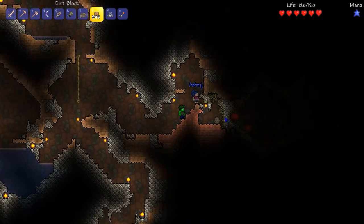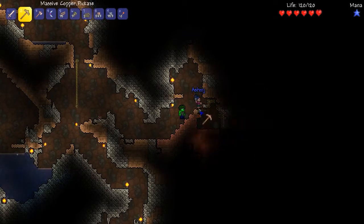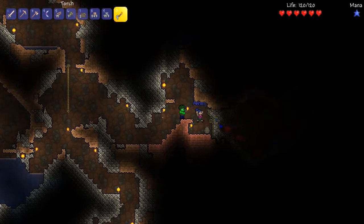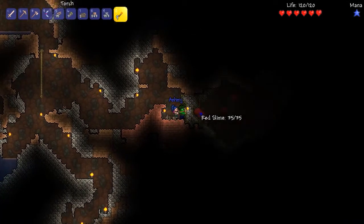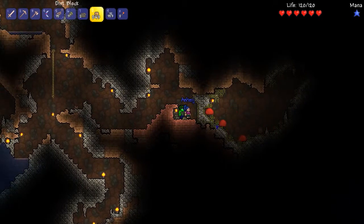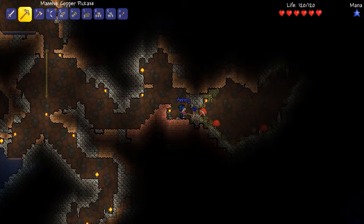Now I see a pot and some slimes and some cobwebs. That's some vines or something, isn't it? Cobwebs — does that stone break twice? Yeah, you're knocking the moss off of it. Yeah, look at that, that's moss covering that stone. Kind of interesting.